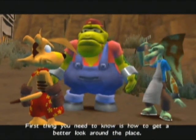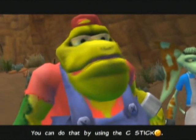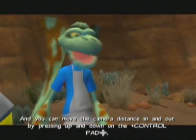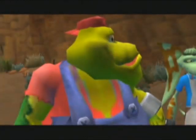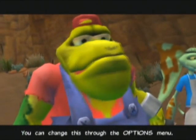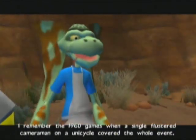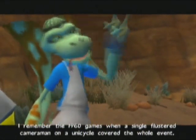Mate, first thing you need to know is how to get a better look around the place. You can do that by using the C-stick. Just push it back to the right to spin the camera around, and you can move the camera distance in and out by pressing up and down on the control pad. Did you know that you can tailor the camera to your liking? Yes, I did — you can change this through the options menu.